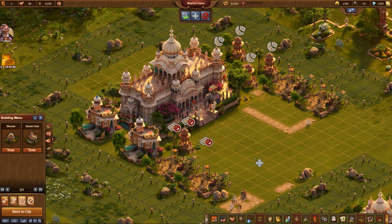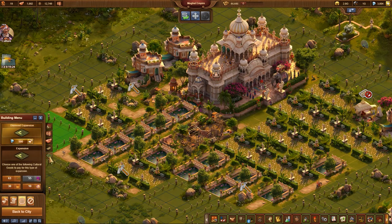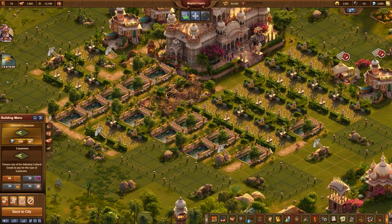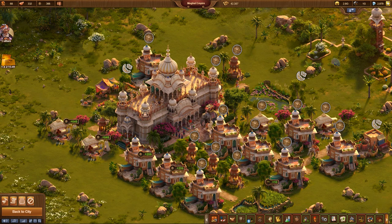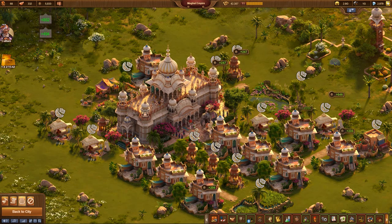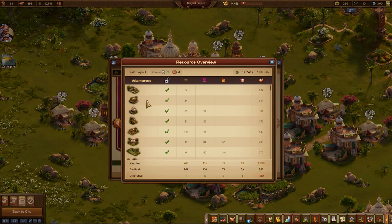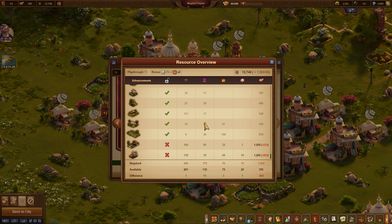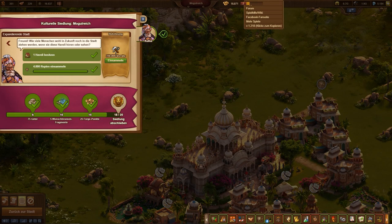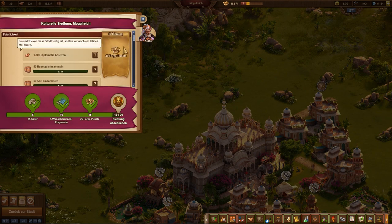For the final task, it is helpful to purchase more expensive land expansions as well. By now, rupee production has increased to such an extent that numerous production facilities can be operated in parallel without any problems. Your own skill and luck with the location of obstacles decide whether you need two or more of the expensive land expansions. It is very important to step on the gas at the end, concentrate on the quests, and produce as few unnecessary goods as possible. Normally there are two to three quests left to complete once all buildings in the embassy have been unlocked.